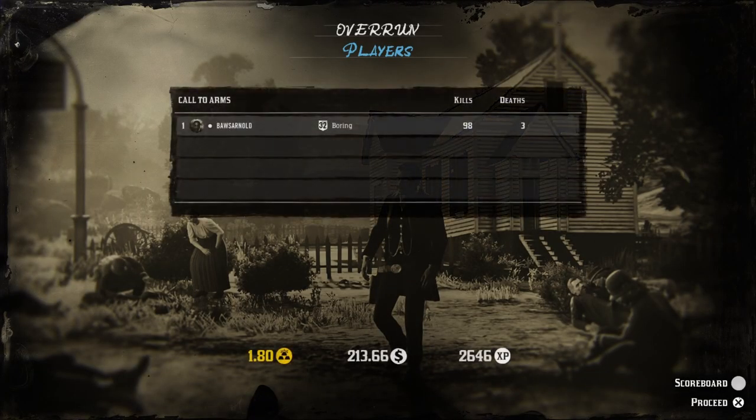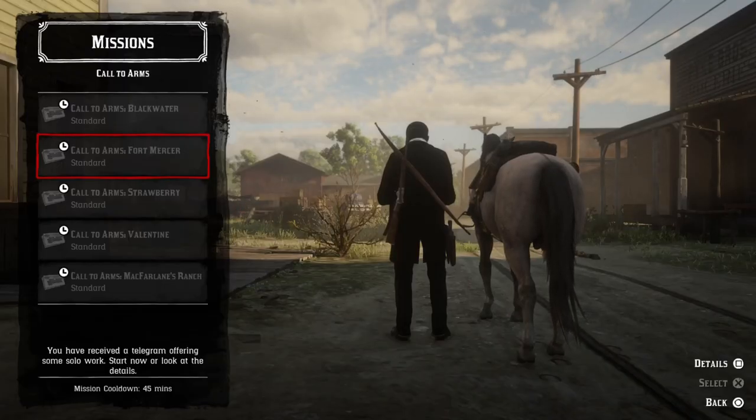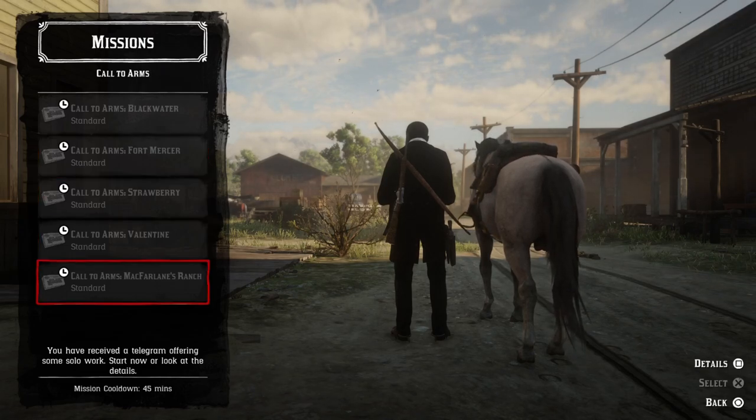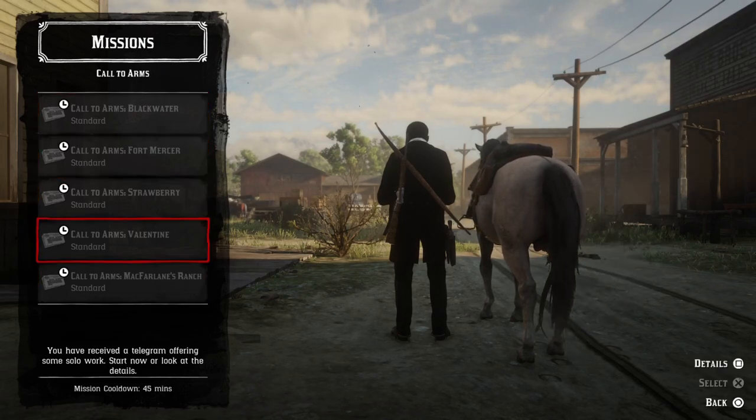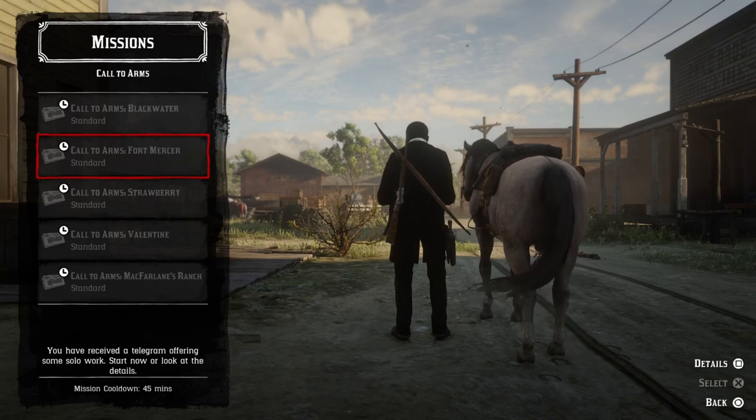Now for the most important thing — the payment. This week it's triple. In my run where I reached wave 7, I got 1.8 gold, 213 cash, and 2600 XP. If you complete wave 10 on normal difficulty, it's normally one gold bar — this week with the triple it's actually three gold bars. That's on standard; I haven't reached hard or rootless yet to confirm those payouts.